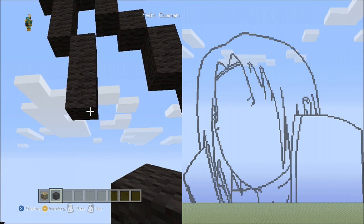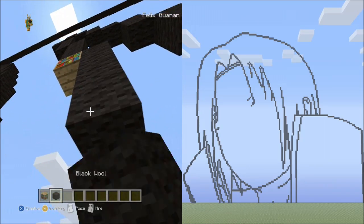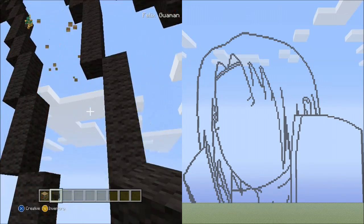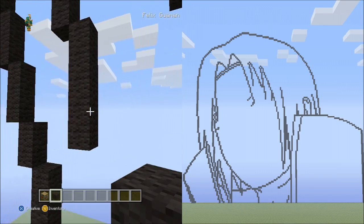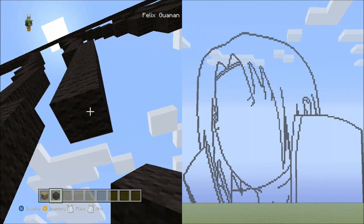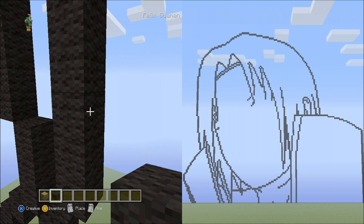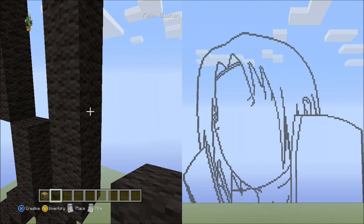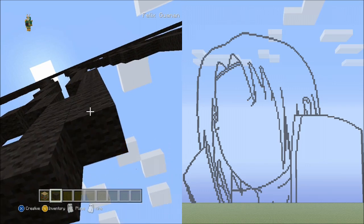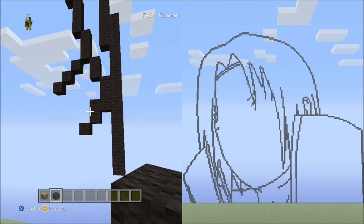Place 2 sets of 5 blocks going down on the right side, delete those. Place a linked 8 blocks going down on the right side. From this block count 3 blocks up. On the right side of that block place 14 blocks going down on the right — it should look exactly like this.